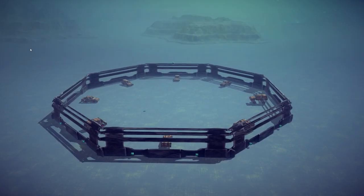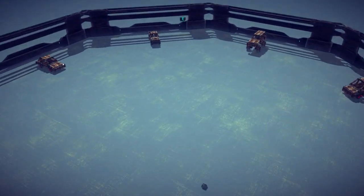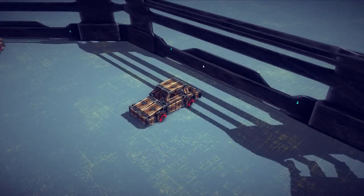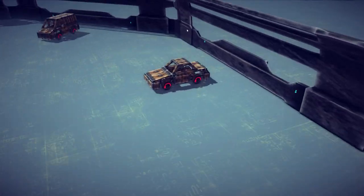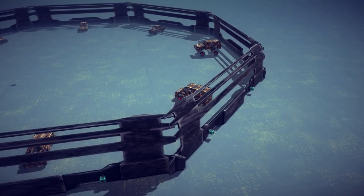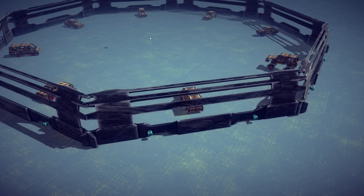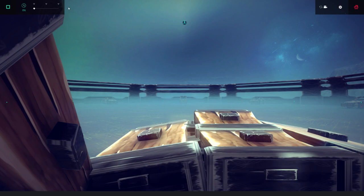Moving on, we got this awesome little destruction derby. It's an eight-car derby with - what I appreciate is the fact that each car is a little bit different. We got an SUV here, we got a truck, which is I believe what we drive. Some generic cars, a station wagon, another car. I just appreciate that everything is a little bit different. All made out of wood, so things are gonna break quite easily. We also got a first-person view and then an in-cockpit view. I'll try it and see how it works. Let's go into the cockpit and enjoy the added realism.